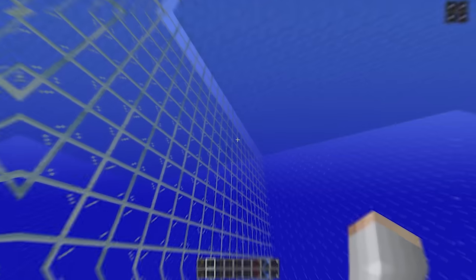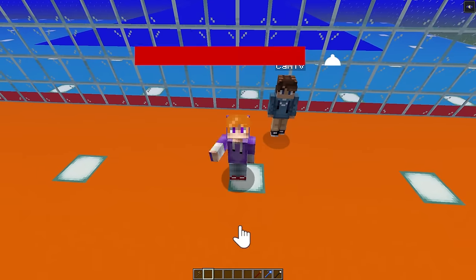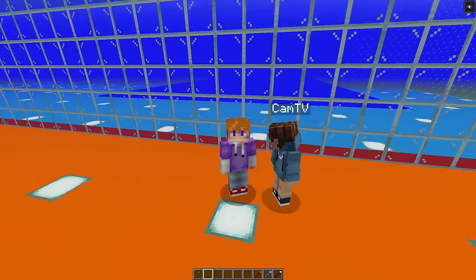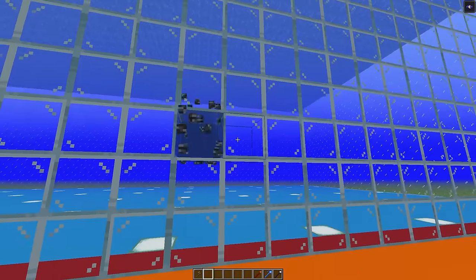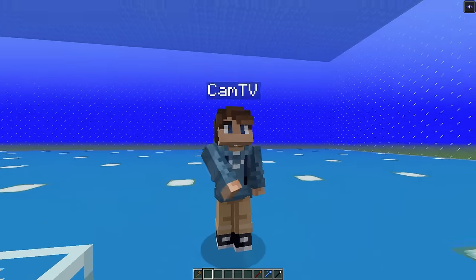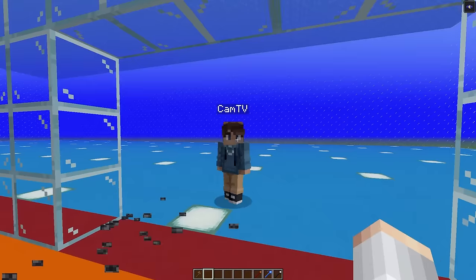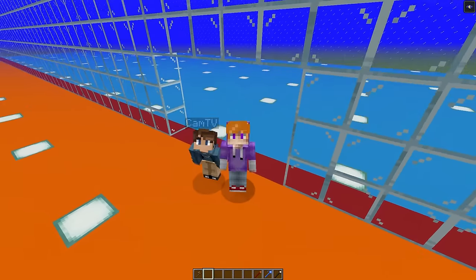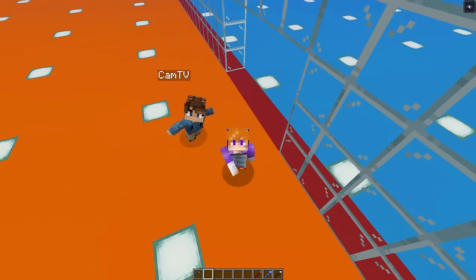Heading into the outro, Nick invites Cam to his side to film it. Nick tells viewers to subscribe for more videos like this where he beats Cam in every mob battle. But then Cam notices the wall — Nick's side is glass and Cam's is bedrock. It's one-way glass — Cam declares Nick cheated. Nick denies it but Cam insists he wins. Nick gives Cam the win but tells viewers to subscribe for more, promising to win without cheating next time.